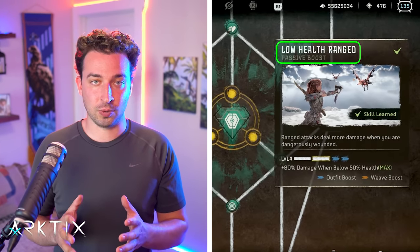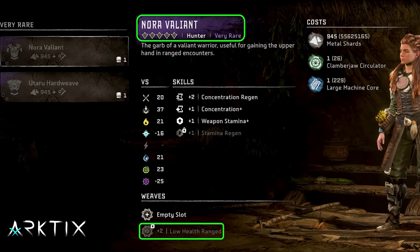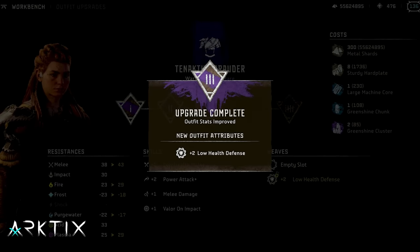We definitely want to get Low Health Ranged and Defense up to level 4. We can get two points for each by unlocking their corresponding passive skills in the survivor branch of the skill tree. The remaining two points will need to come from skill perks on outfits or weaves. You can find the +2 Low Health Ranged weave on the Nora Valiant outfit for sale in Lowland's Path. The Tanakhth Marauder outfit found in Thornmarsh has the Low Health Defense weave. Weaves can be removed from an outfit and used on others once you've upgraded it to level 3.